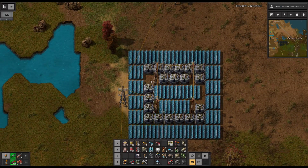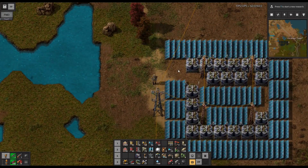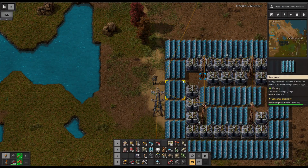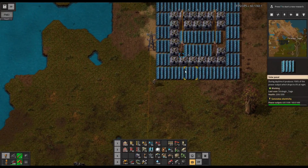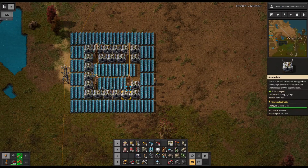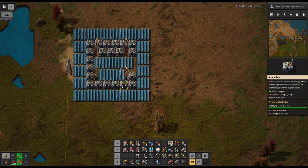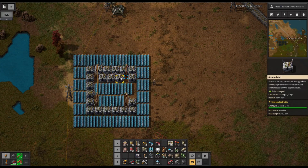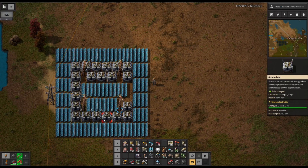Now it's worth noting that, as is, our setup so far with the accumulators actually doesn't do us that much good. The reason is we now have three potential sources of power for any machine that needs it: steam power, solar panels, and accumulators. The factory has a certain default priority which places solar first, then steam, and then accumulators last. Which has annoyed some players, but there's really no good solution to that, because the accumulators actually don't produce power — they're just a backup system to store it.